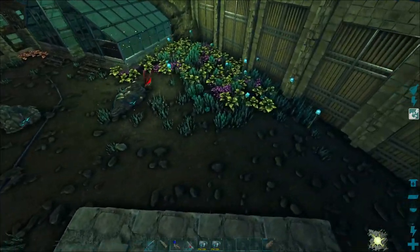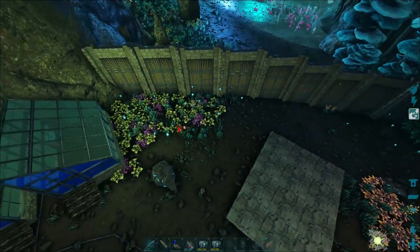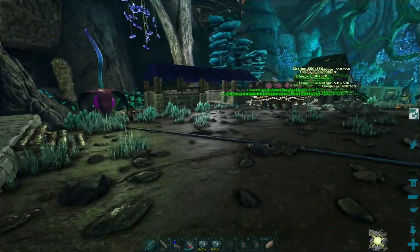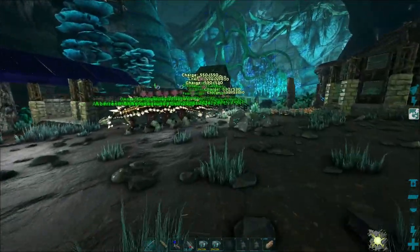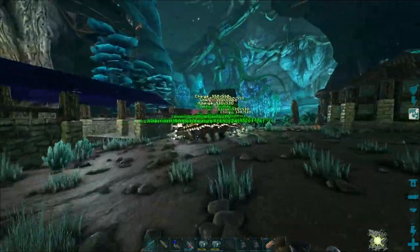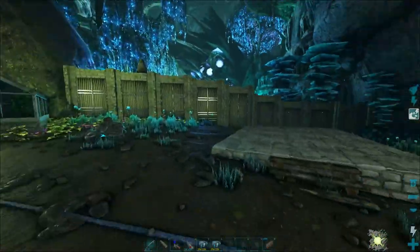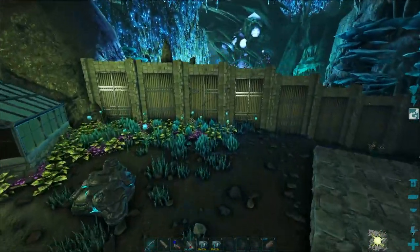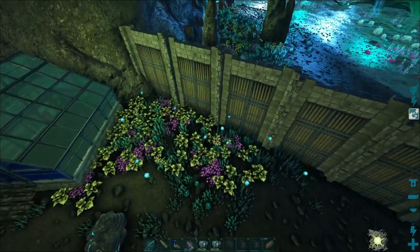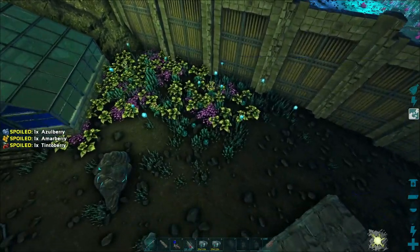I think I might actually need beer because some guys here need to be given beer to tame. We're going to build it right here — this is just a simple four by three with a ramp on the front. Oh, I think all my ankys just grew up, so I can fit them back in here once I have time. I don't want to get any closer to these guys because there's a purple spore one in here and I don't have my tek suit on.